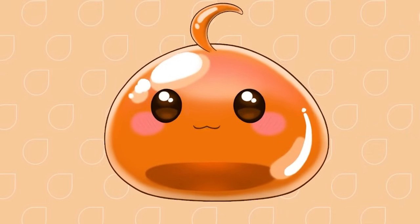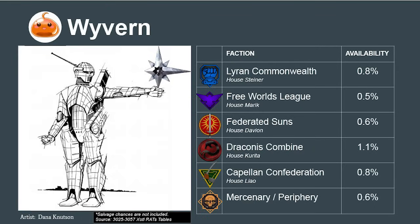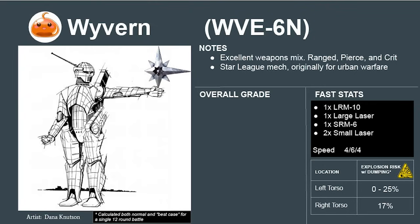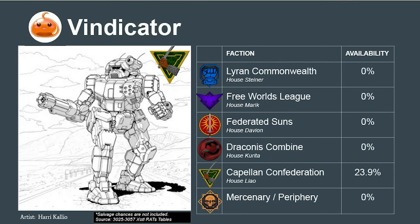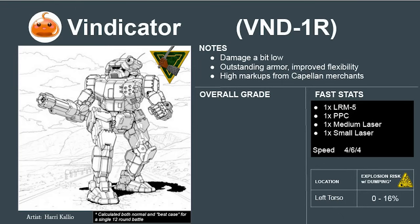There are two harder-to-get mechs in this category that are better overall choices. First is the rare Star League Wyvern, originally designed for urban warfare. The Wyvern is superior to the Centurion in almost every way — equipped for all range brackets, jump-capable, and armed with an SRM-6. This lets it punch a hole with its large laser and crit out the hole with follow-up missiles. Small lasers give it solid anti-light capability, and it's rugged, making maintenance much easier than the Centurion. The Wyvern rates to a 6.6 or an A. The second better design is the Capellan Confederation's Vindicator. While damage is a bit low, it has near-perfect armor allocation, very good logistics, and jump jets for added flexibility. The high markups on spare parts are well worth it. The Vindicator rates to a 6.3 or an A.